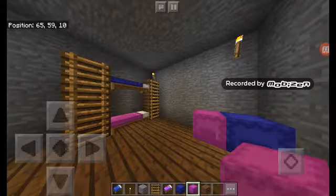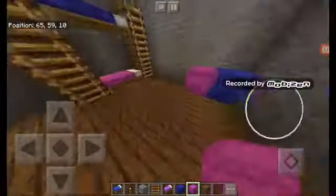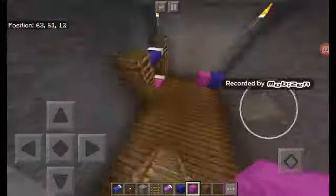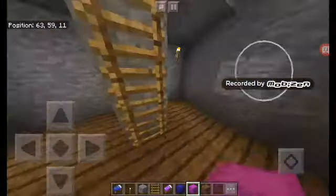Hey guys, it's Flash and welcome back to Flashy Craft 2, episode 2! In the last episode we built a cave, and there are shulker boxes and a bunk bed if you climb down the ladder.